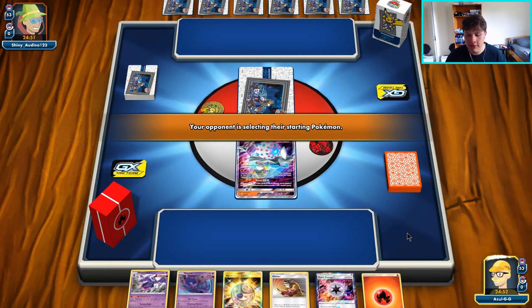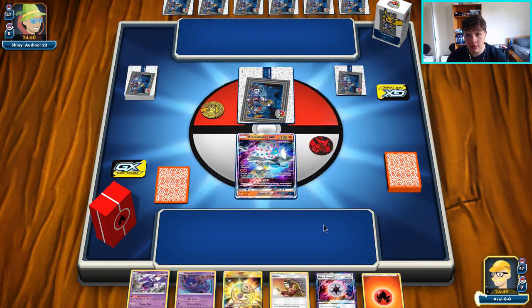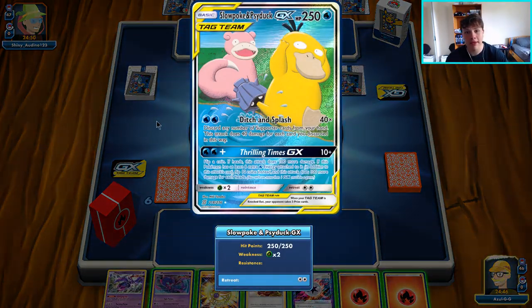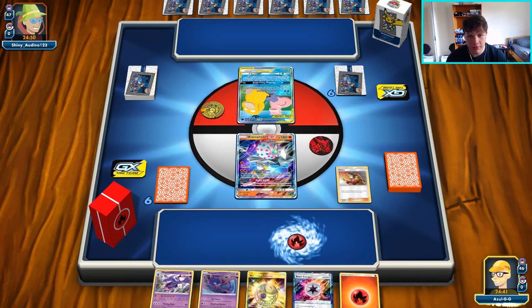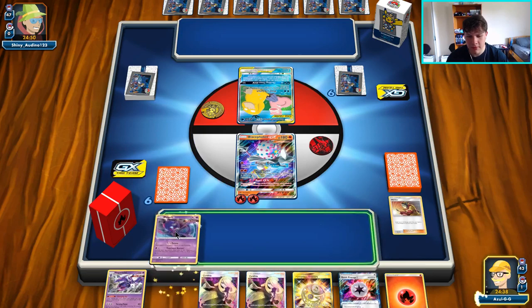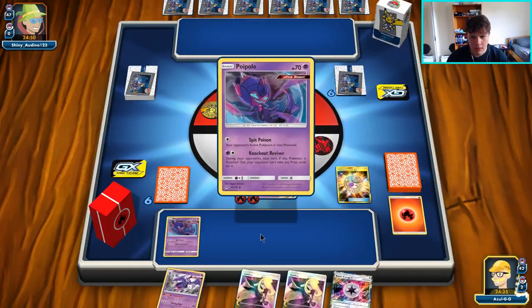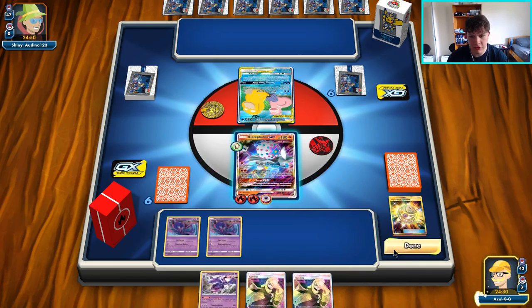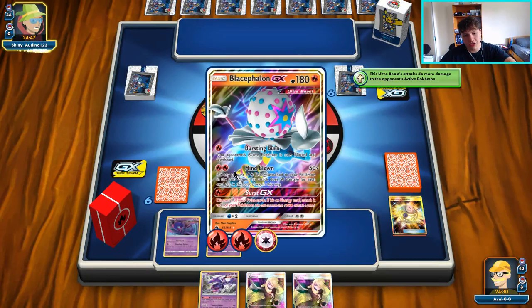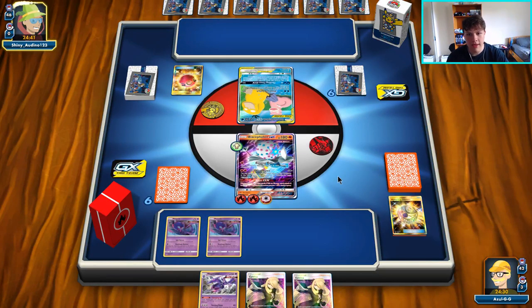Blacephalon start — awesome. Poipole on the bench also fine. Looks like Welder for our turn one supporter, not ideal, would prefer Cynthia usually, but it'll do. We're up against the Slowduck deck. At first I panicked, but having an aggressive start like this against the water deck — this matchup actually might just be favored. Nothing they can do to us on the first turn. We're set up super well to take the first knockout on this Slowpoke/Psyduck. Thinking through how it works — seems pretty good actually.